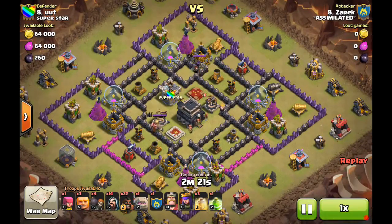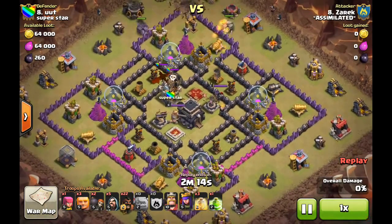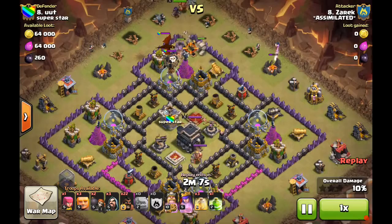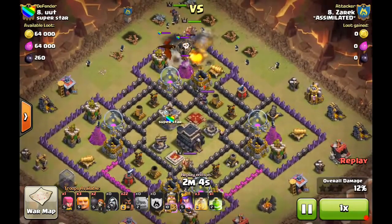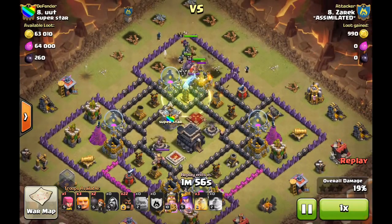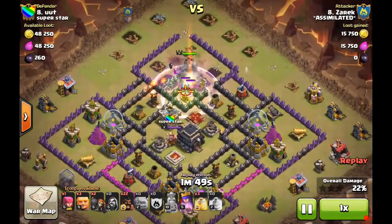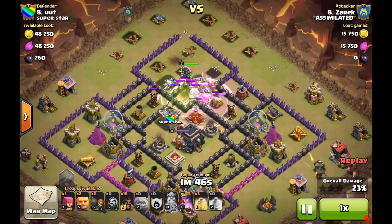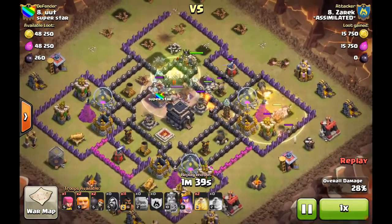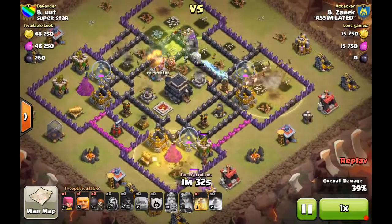Next up, Zarek against base number eight — another common internet base, probably one of the most popular Town Hall Nine farming bases you'll see, but very beatable with this strategy. He's bringing the GoWiHo and drops two golems, picking the compartment closest to the Queen and clan castle. That allows his kill squad to take out the enemy troops and get the Queen down. He activates the ability and gets through — the main part is done.